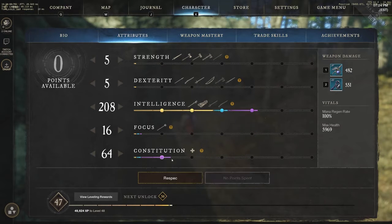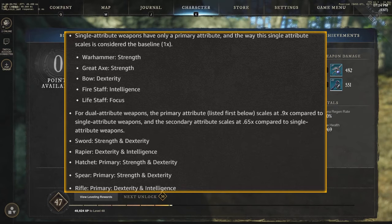There are also single attribute weapons — those include the warhammer, great axe, bow, fire staff, and life staff. I do want to talk about this increase they did a while back: they increased the amount of damage scaling per attribute point invested, wanting players to invest in the appropriate attribute to use weapons efficiently. They reduced the base damage of weapons to account for the new attribute point increase, and tuned constitution so the percentage increase in health is generally equal to the new damage increases. Single attribute weapons still offer max weapon damage.